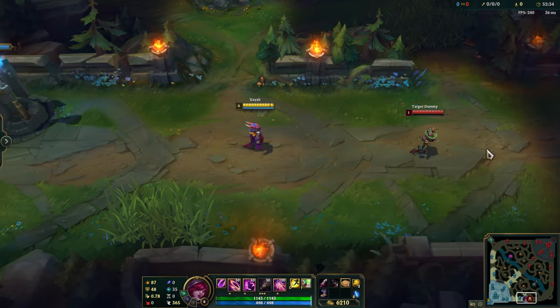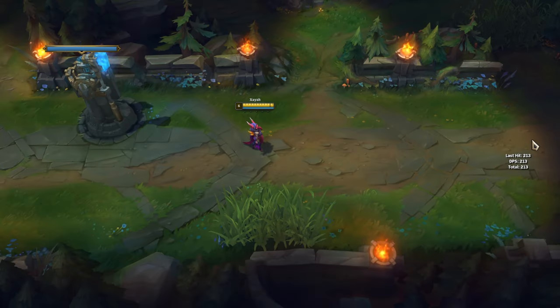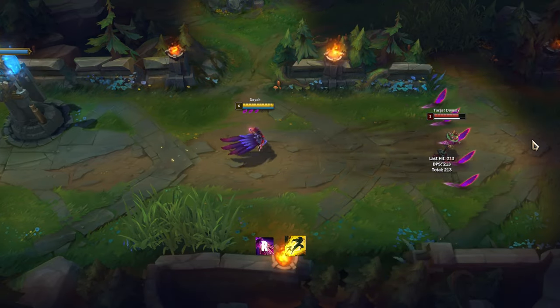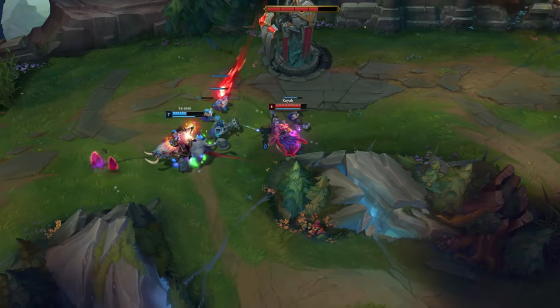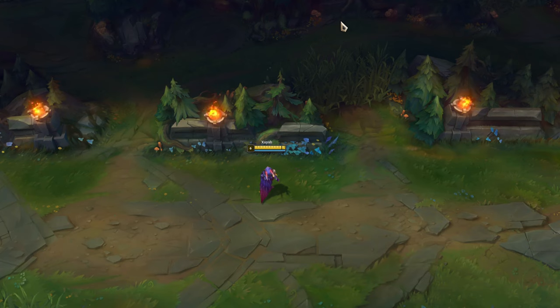When you activate Xayah's ultimate, you'll only be able to use your summoner spells. When you want to combine flash with R, you can use R out of your opponent's vision and then flash to surprise them. You can also use Xayah's ultimate to dodge enemy abilities, and it can be used to check bushes for enemies — if you hit a hidden enemy, you'll see a specific animation.